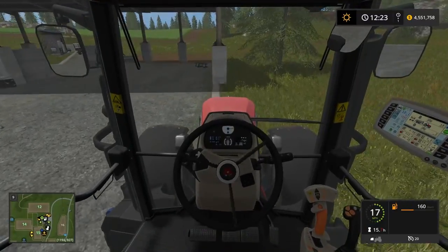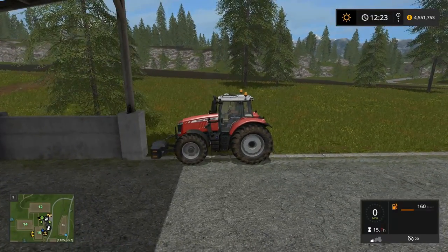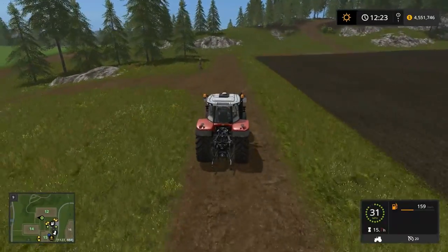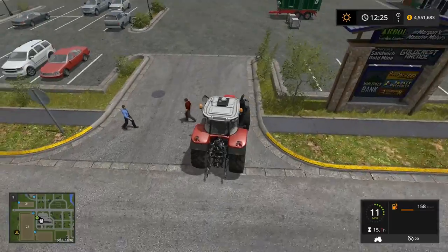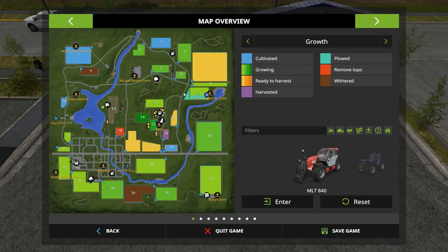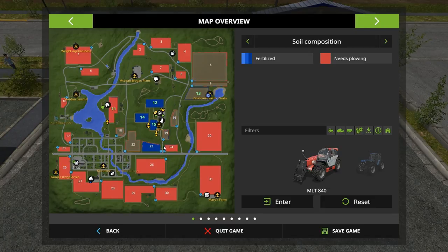We're putting the big weight over here in this corner right now. Now I can lower this one down and drop it off. Let's head over to the store. So what I'm thinking about is going over and talking to James Harris, who owns these three fields here. This one is cultivated, not planted with anything, and needs plowing. So that seems like a reasonable use for that new setup.